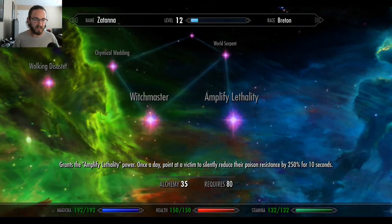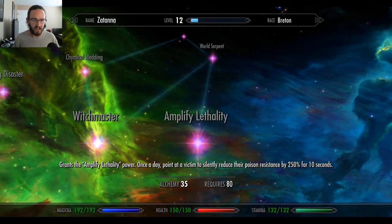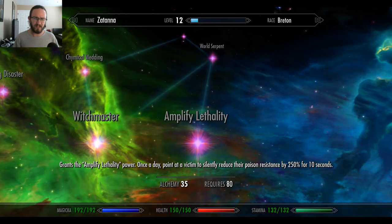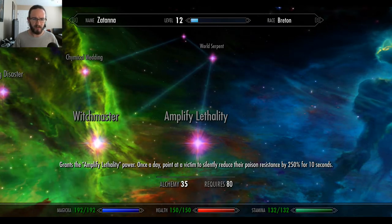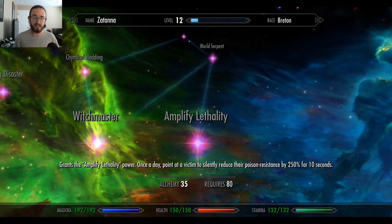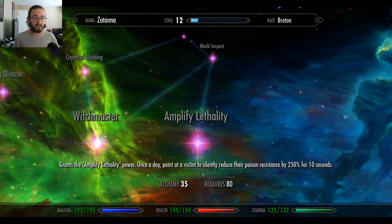Amplify Lethality: grants the Amplify Lethality power once a day. Point at a victim — is point actually a function? Once a day, point at a victim to silently reduce their poison resistance by 250% for 10 seconds. Wow, that's savage.